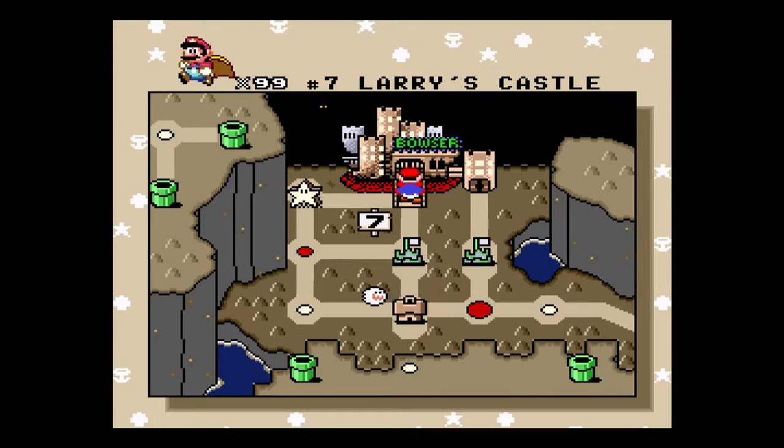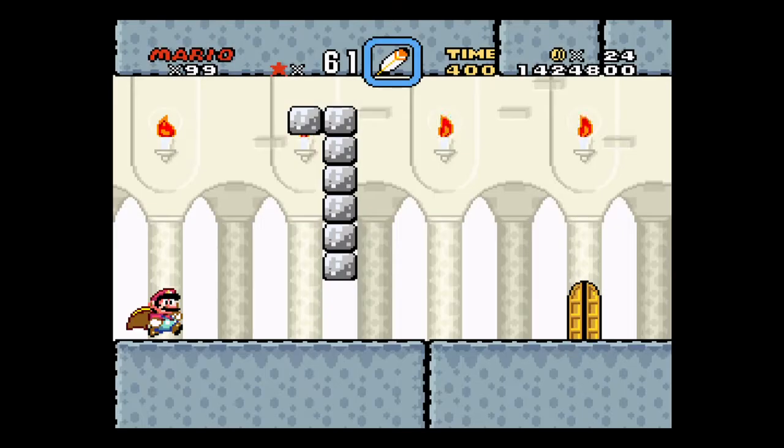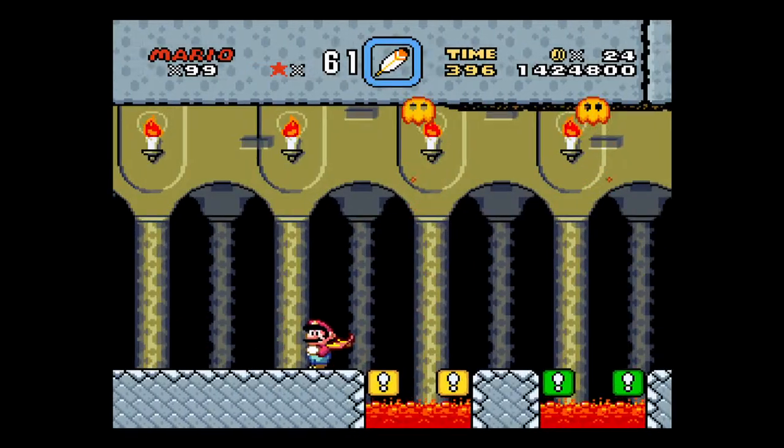Now that we have Star 96, I'm going to show you ways to go through Bowser's Castle. When you go through the front door, you get two choices of four doors. So we're going to go through door one here.